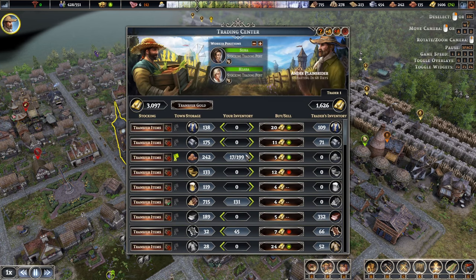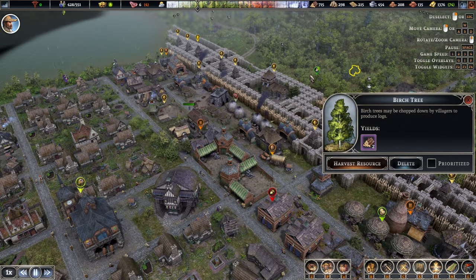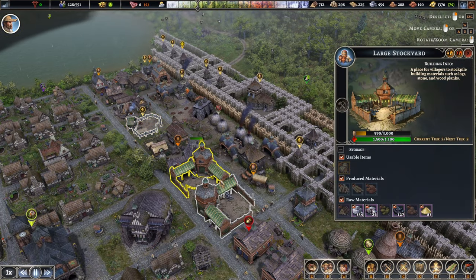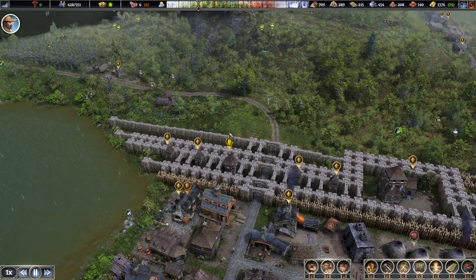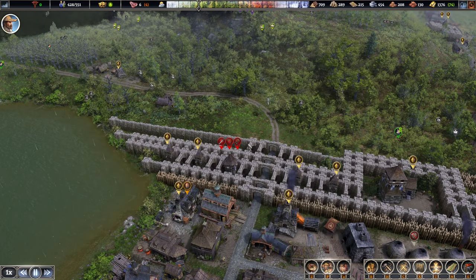Alright, there we go. Moving on — let's have a look at what else we want to do. There's one of the stockyards over here that we can upgrade, but we don't have a ton of resources. It seems a few of those people have expired, so let's put another one in.